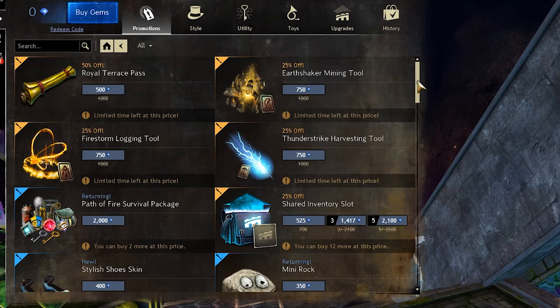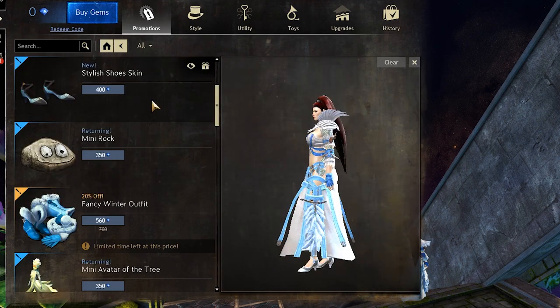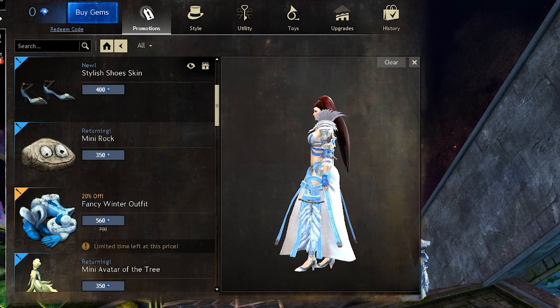This will be a quick video to take a look at some of the new items that have been added recently to the gem store. The first one we will look at is the stylish shoes skin, and those are shoes that have high heels in them.